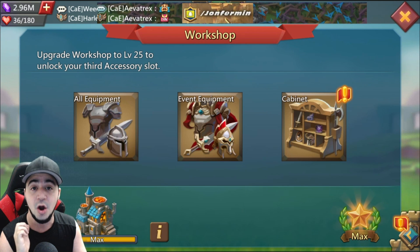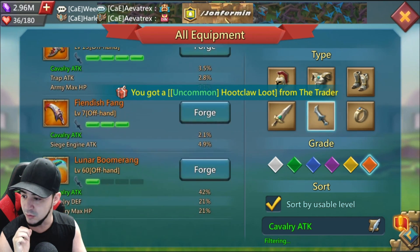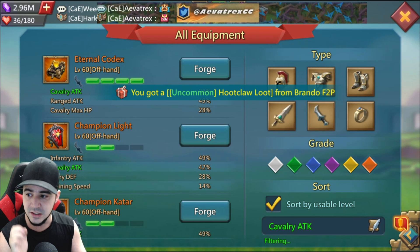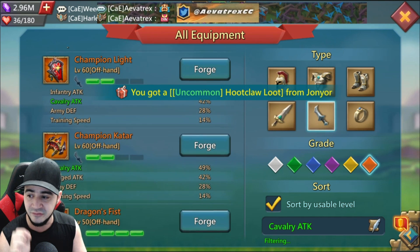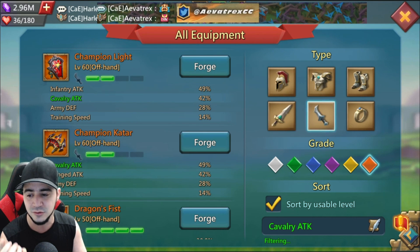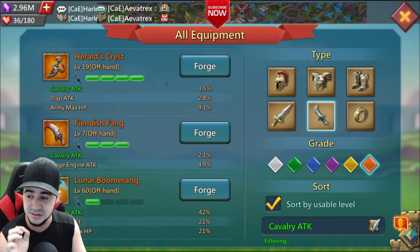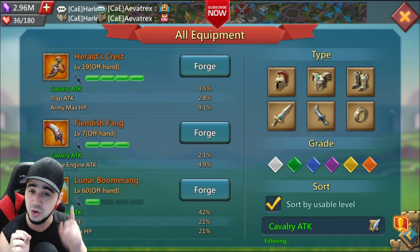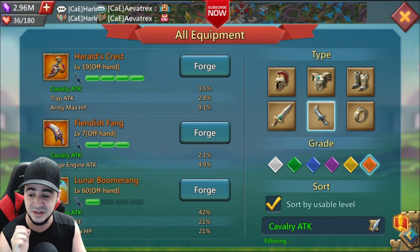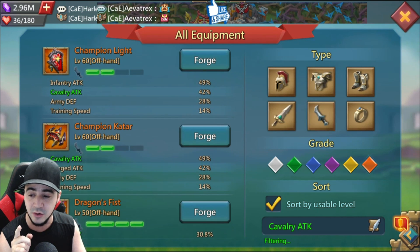The Lunar Boomerang becomes the best-in-slot offhand item outside of champion. The mythic champion offhand for cavalry has 49 cavalry attack and roughly 28-29 army defense. The Lunar Boomerang has 42 — so it's seven percent lower — but it adds 21 percent cavalry defense, which pretty much offsets the army defense on the champion item, plus 21 percent cavalry max HP.